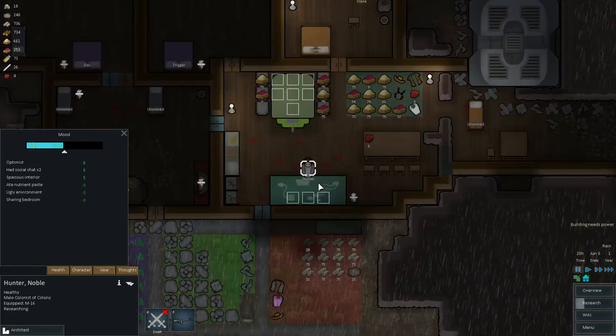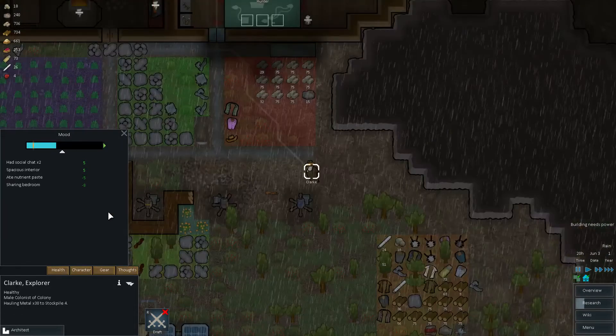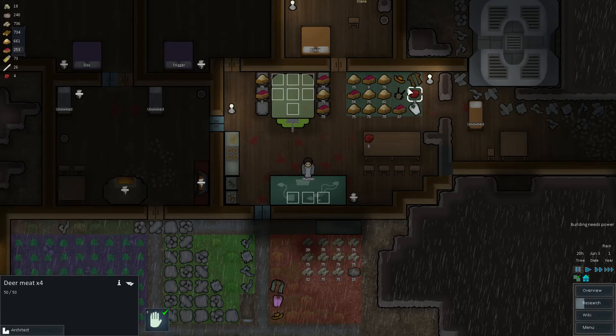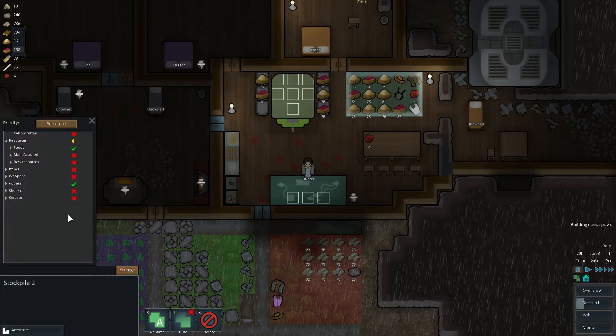We have quite a few complaints about ugly environment here. Nutrient paste — we do need to go hunting again. Oh, there is meat around. Maybe I can get Doc to prepare some more fine meals. We don't need to store clothing on this stockpile — I can swap the stockpile itself.